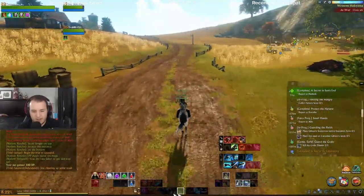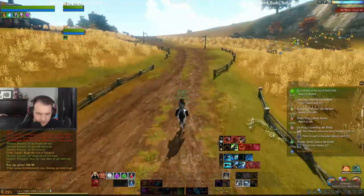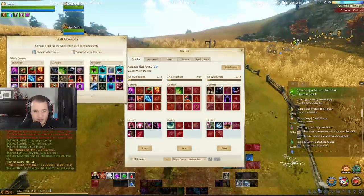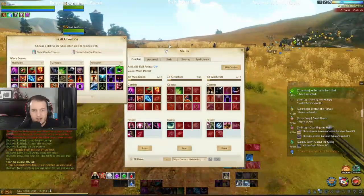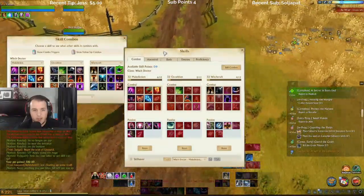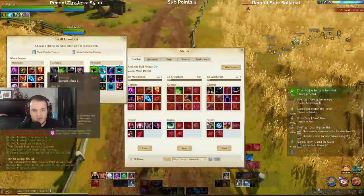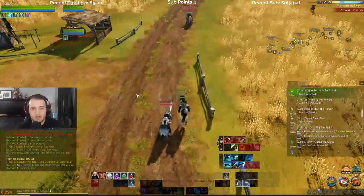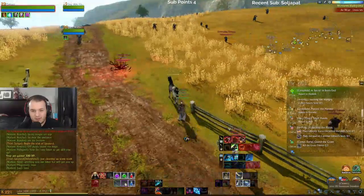I feel like rotation is what I really need. When I pull up the combos and go to skill combos — if I click on this guy it doesn't say anything combos with it, but if I click on this guy then it says this combos with that, that, and that. Which is odd to me, but I guess I see what it means.